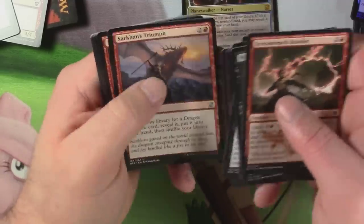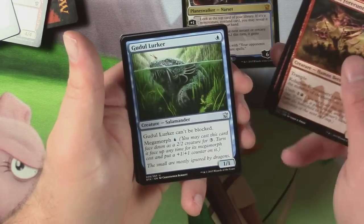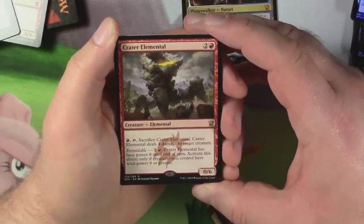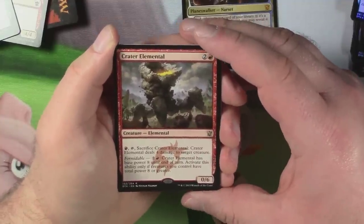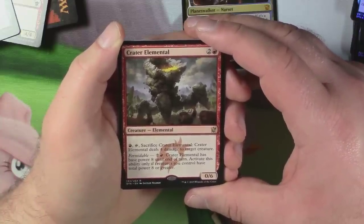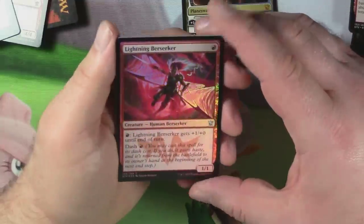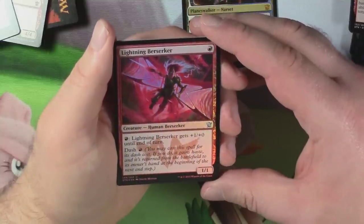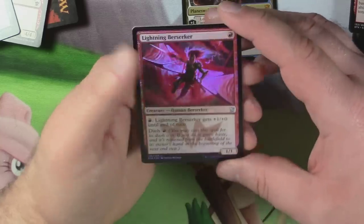23 minutes — I apologize, this is way longer than it should be. Sarkhan's Triumph, Culligan Forerunners, Gadool Lurker, and Crater Elemental — zero-six for two and a red. Pay red, tap, sacrifice it: deals four damage to target creature. Formidable — two and a red: Crater Elemental has base power eight until end of turn; activate only if creatures you control have total power eight or greater. And a foil Lightning Berserker — one-one for one red. Pay red: it gets +1/+0 until end of turn. It has Dash, and it looks really shiny.